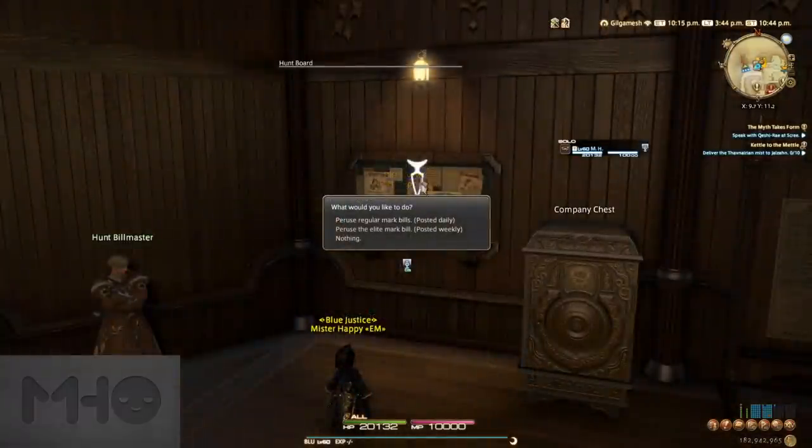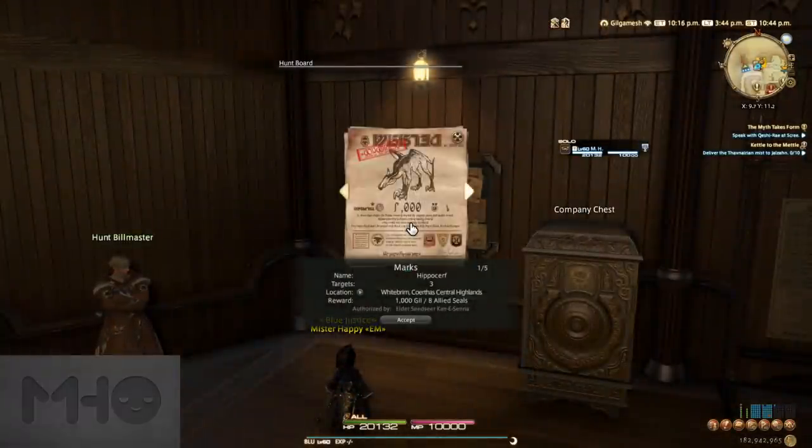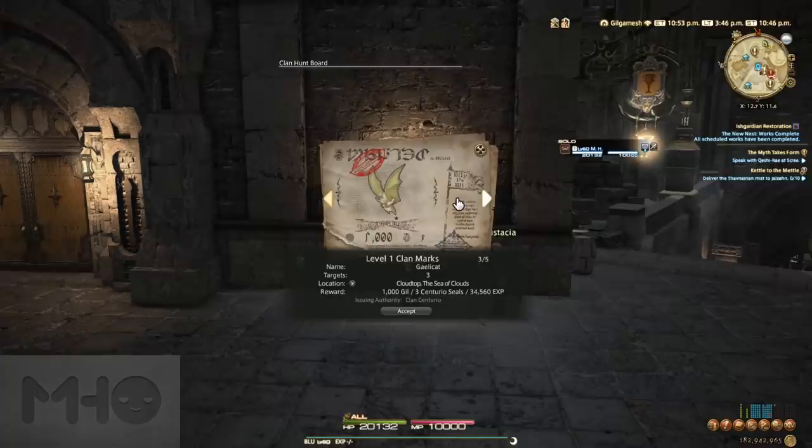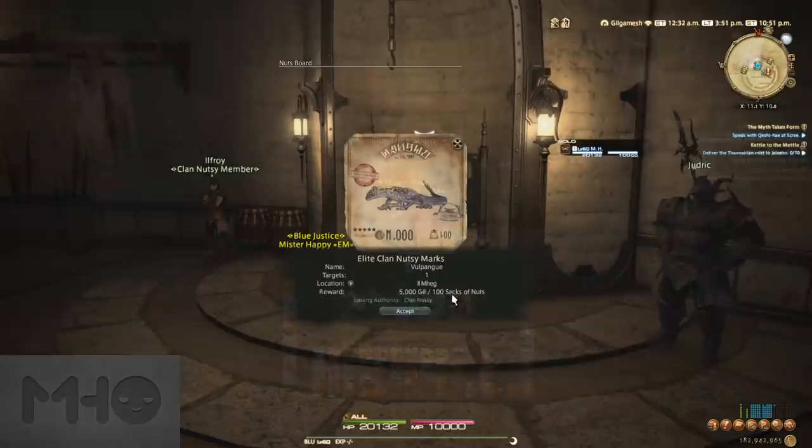Completing these rewards Gil and a variety of different Hunt currencies depending on which board you're actually using. A Realm Reborn hunts reward Allied Seals, Heavensward and Stormblood hunts reward Centurio Seals, and Shadowbringers hunts reward Sacks of Nuts. We'll cover what you can spend those on a bit later.